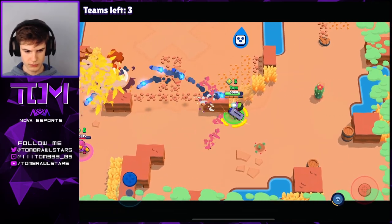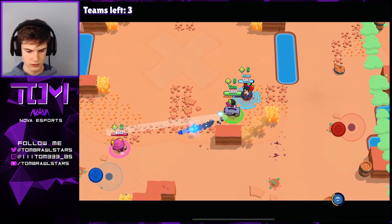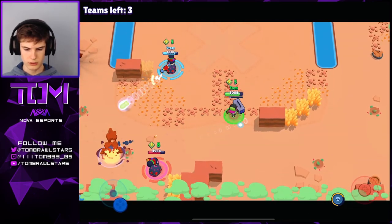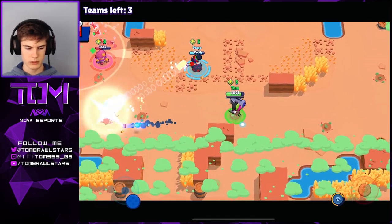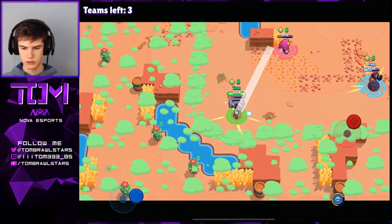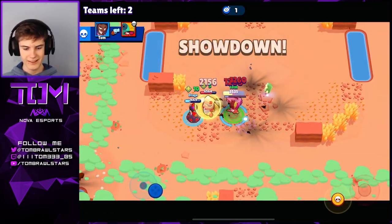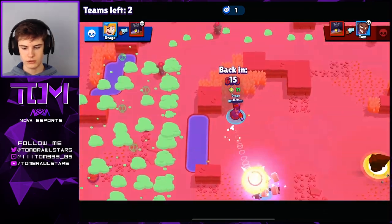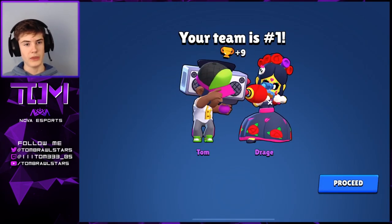I'm gonna destroy the bush here — we don't want to take any risks. We got quite a few hits, pretty good from us. We're trying to pick up the kill on the Gene while they're super low — let's push them back by dodging. We dodged really well; hopefully drage can pick up the kill. Super great play from drage, picks up the kill! Nice, we got the Gene too. We're on 11 power cubes now. The Leon tried to do something and — oh my god, that was the worst super ever! Drage saves the day, and we pick up the win.